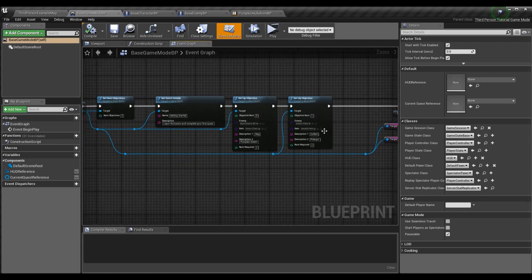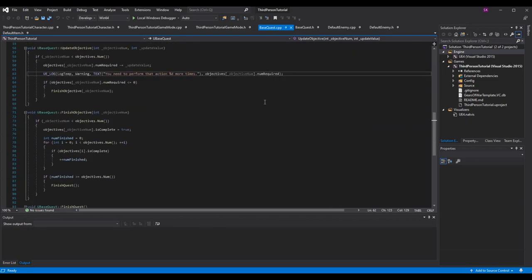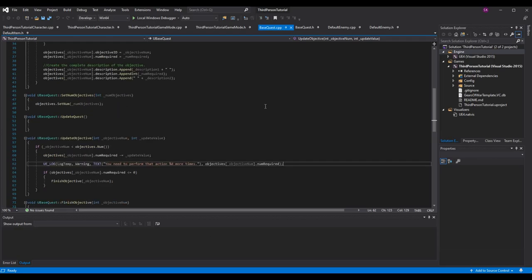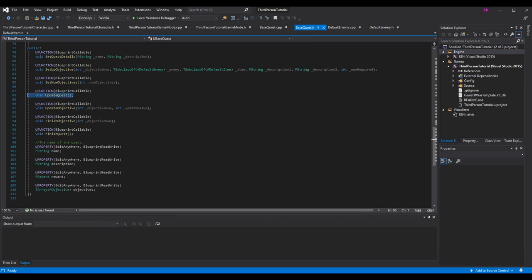Let's go back into the code. We're going to add about four functions and I'm going to use two of them today — I'll cover the other two in the next episode. Specifically, go to your base quest header, scroll down to your functions. I've added: update quest, update objective, finish objective, and finish quest — and notice these are all blueprint callable.